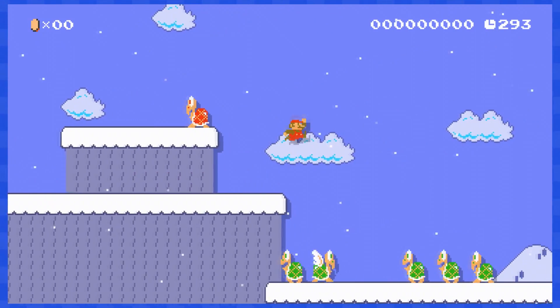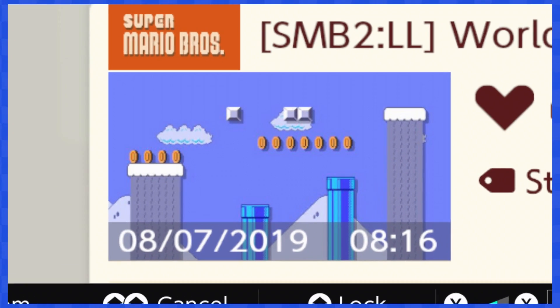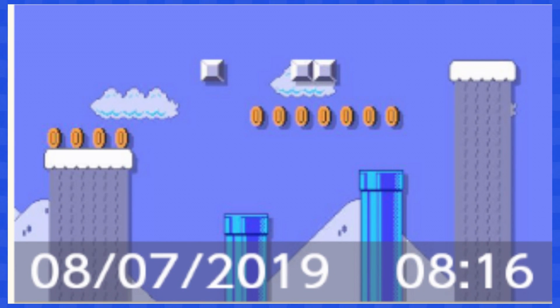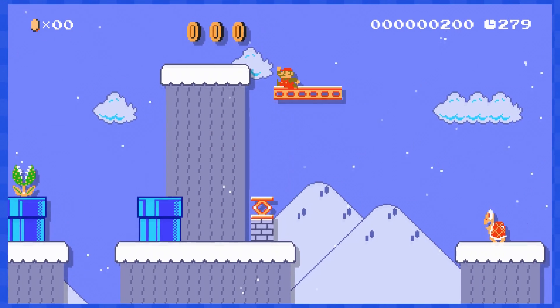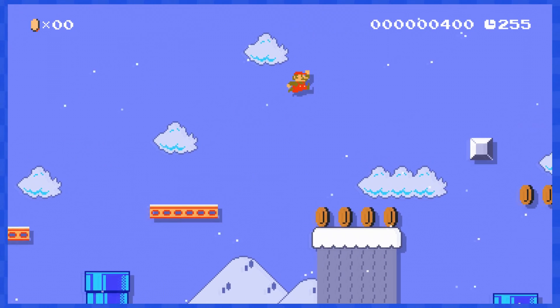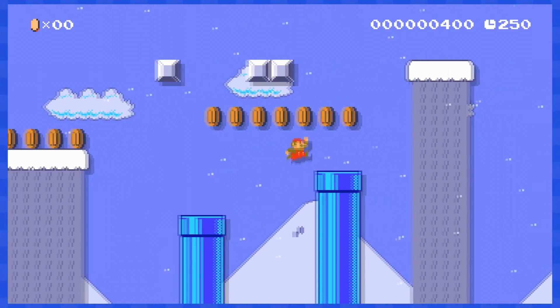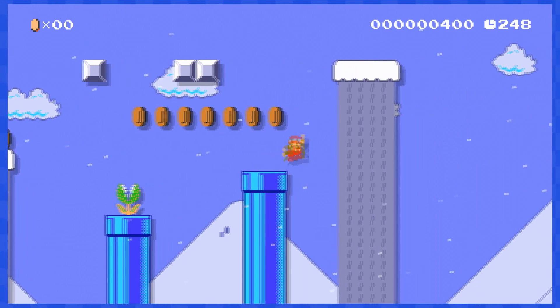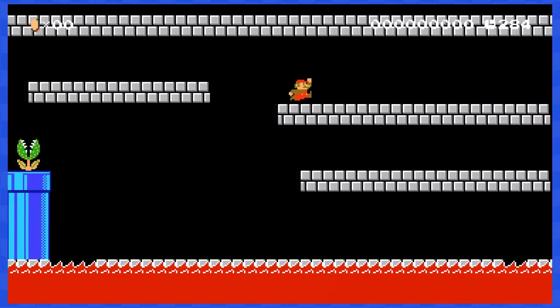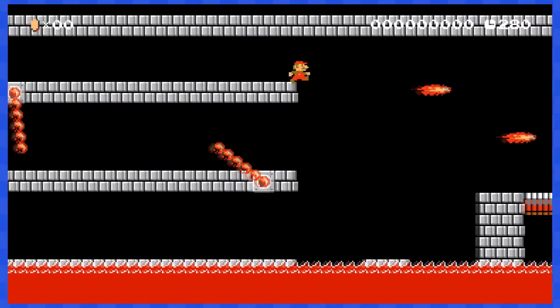3-3 scared me from the very beginning when I saw the thumbnail for the stage. That doesn't look promising with all of those coins. And actually, that's the only part that will be difficult to clear for this stage. You'll have to jump from this platform to that pipe to then make your way up there while avoiding those coins — really stressful jumps, but all possible. 3-4 is a castle, so it doesn't contain a single coin.